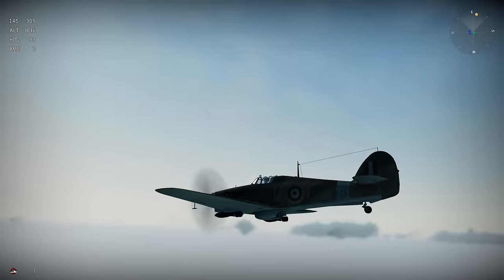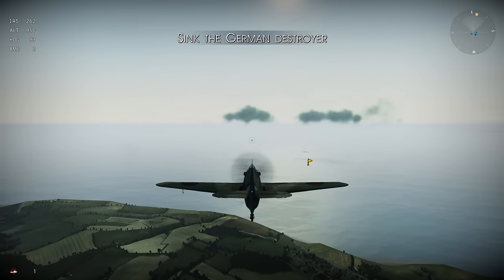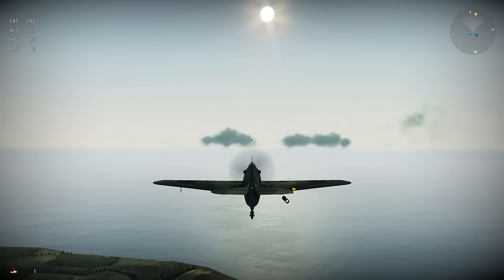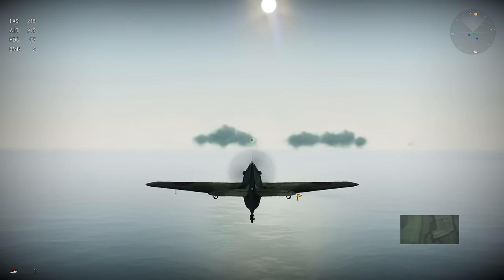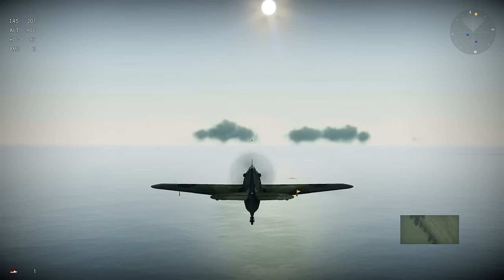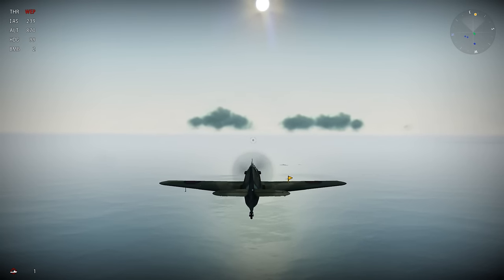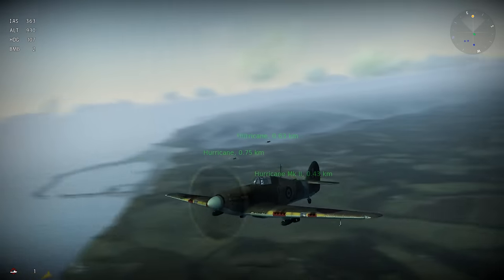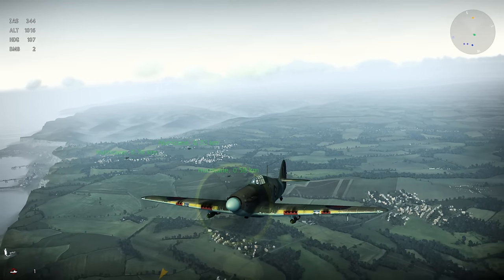Enemy ship spotted by the shoreline — a destroyer, must be part of a group. Orders come in to locate and sink it. We have bombs ready and there's a bombing reticle in the bottom right — that's a pretty cool feature. Going to full power and dive bomb this destroyer. We have Spitfires and Hurricanes behind us. If we die we have three spawns before losing the mission.